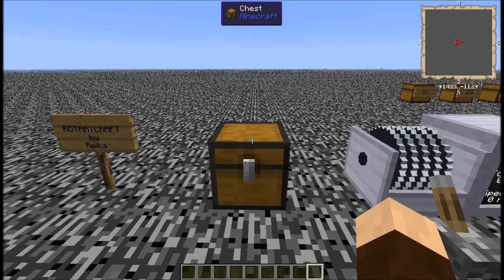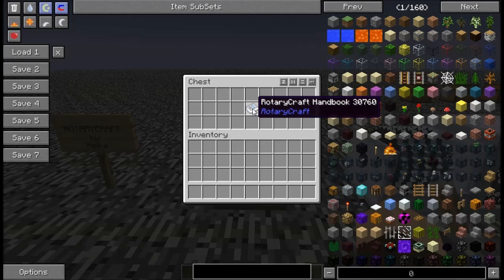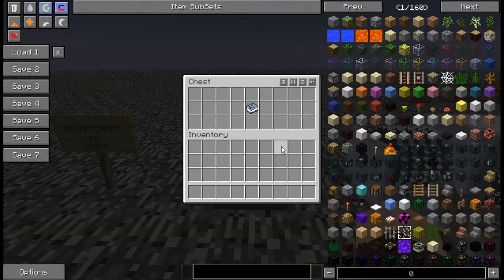The first thing you're going to want to get when you get started is this book called the Rotary Craft Handbook. The recipe for that is an iron ingot, two redstone, and some paper like this, and it'll get you one of them.